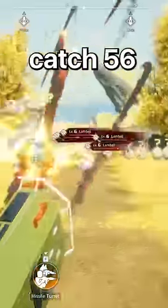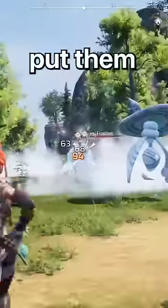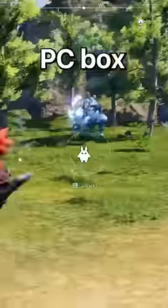Next, you'll want to catch 56 Lamb Balls and condense them down into 28 Lamb Balls, then put them all in the third from last PC box.